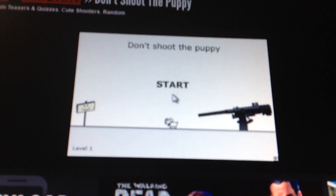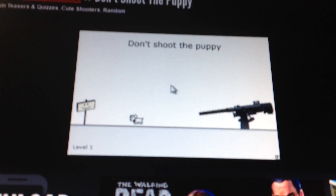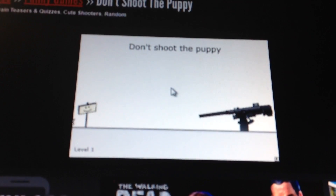Hey guys, today we'll be playing a game called Don't Shoot the Puppy. So let's play. This is the game, so let's press start. The object of this game is to not move the mouse, or else that gun is going to shoot the puppy.